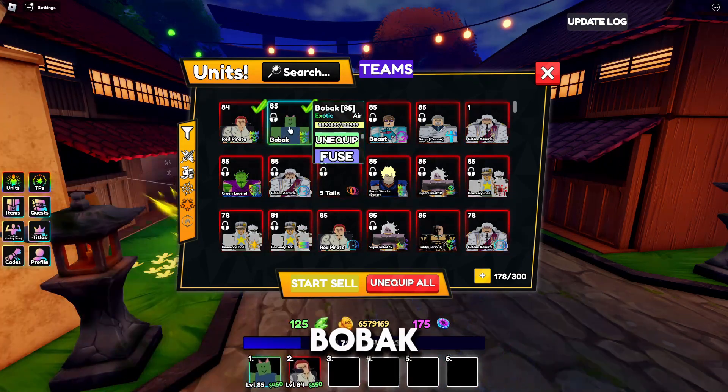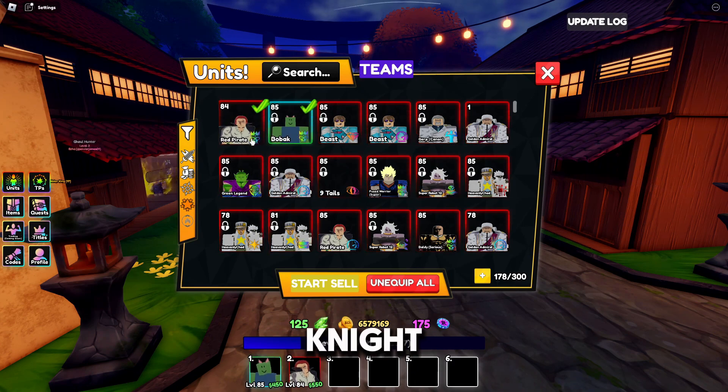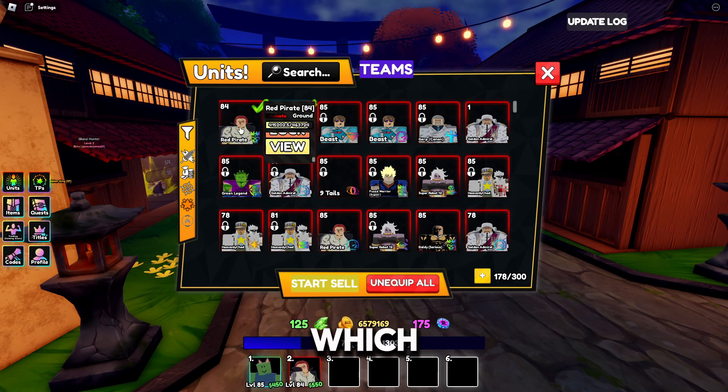First up, you're going to need Bowback — well, not Bowback, but any starter like Bowback, Tatsumaki, or Metal Knight. You're going to need a damage dealer or someone you want kills on, which for me is going to be Shanks.